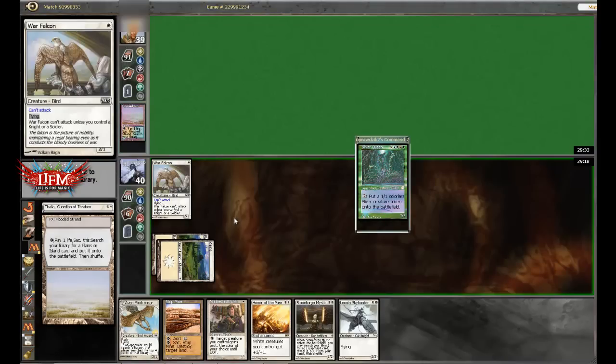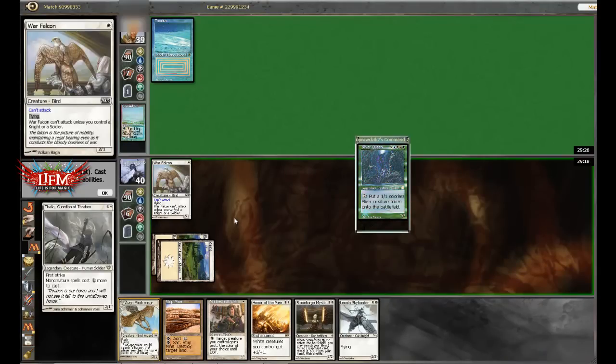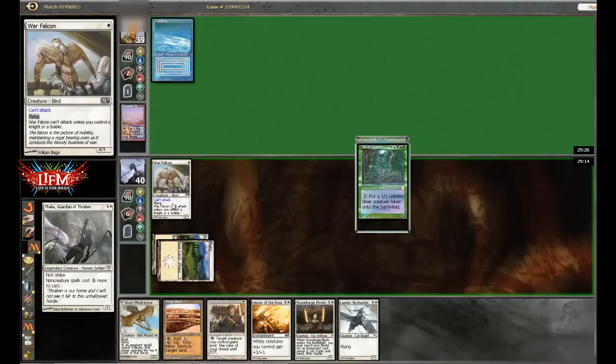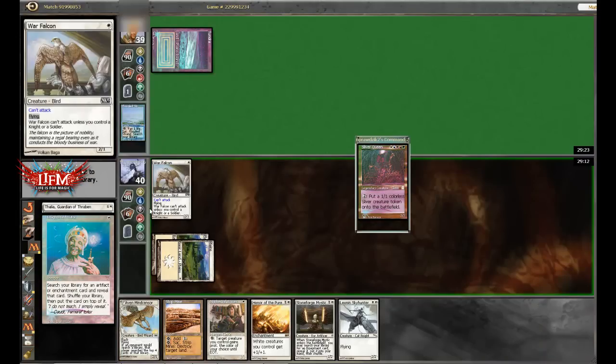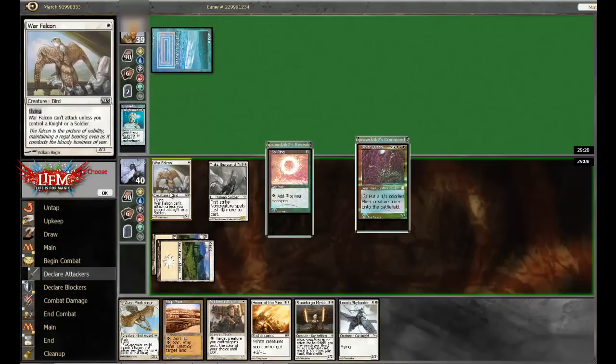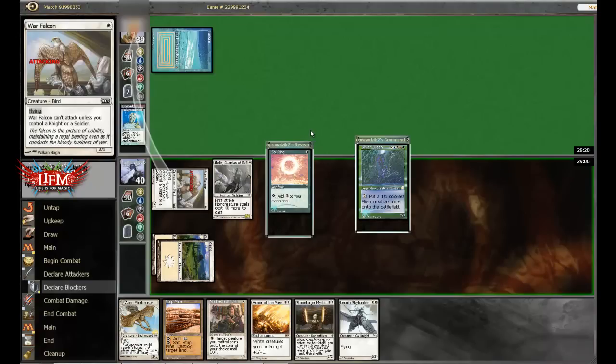I just hope he doesn't have Force Spike or maybe Spell Snare. Or maybe he just wants to Brainstorm or some kind of draw effect before my Thalia comes into play. He plays Lim-Dul's Tutor — okay, that makes sense. Get in there for 2, pass the turn.